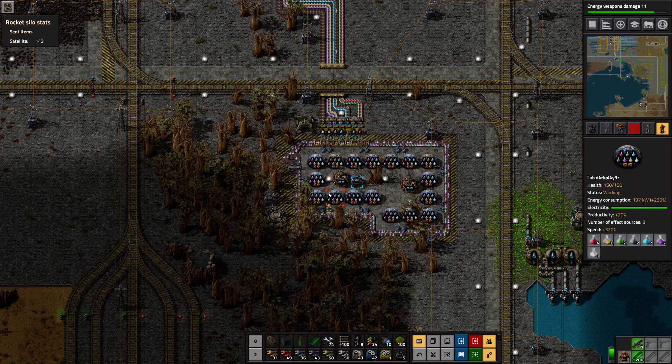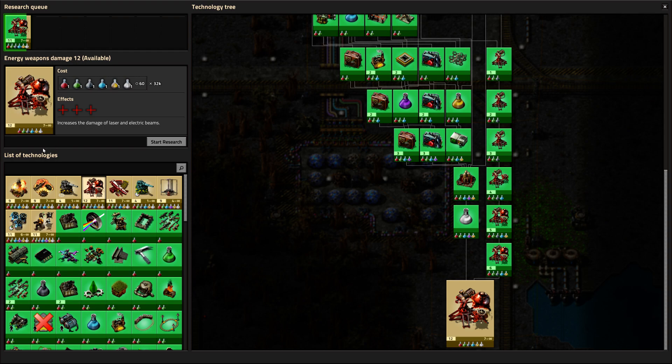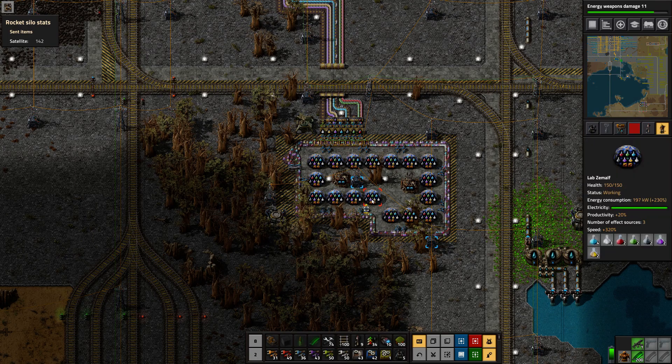As you guys know, the original objective to beat the game is to launch a rocket, but to me that's just the beginning. At the end you have these things called infinite research technologies, and they all require a space science pack in addition to all the other five regular science packs times a bunch of multiples. The point here is to be able to continue researching these infinite research technologies without stopping and without any direct intervention.